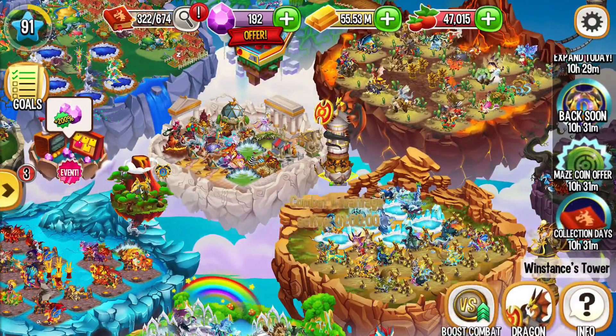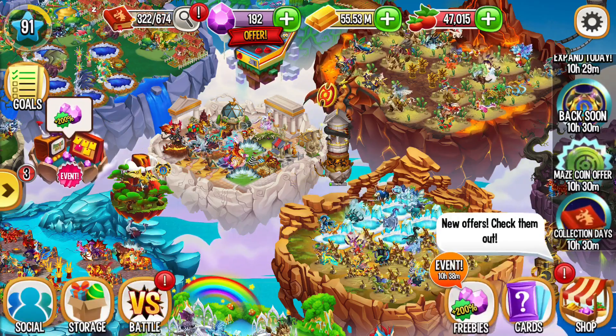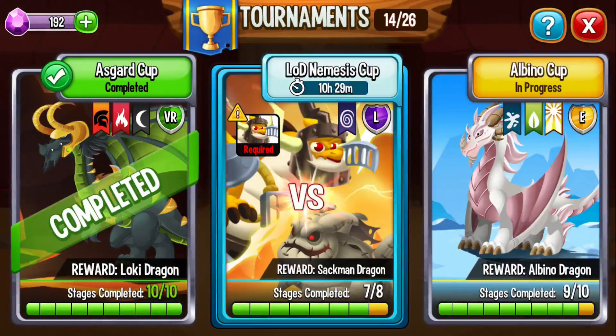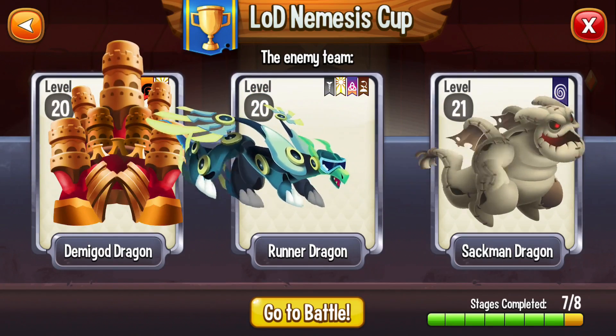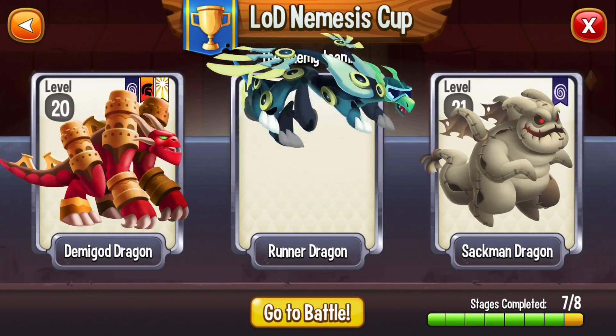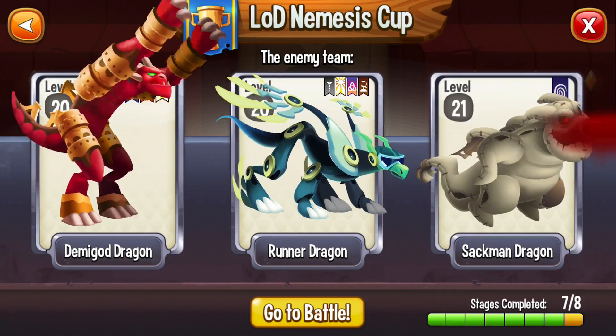My boost tower is ready, let me boost it and do my Nemesis cup as a final round. Demi got Dragon Runner.